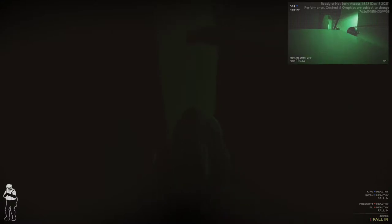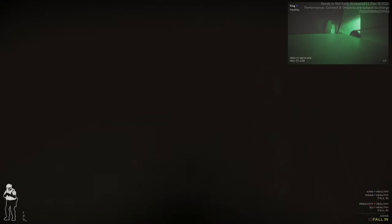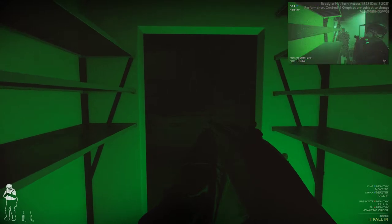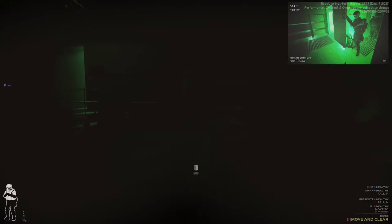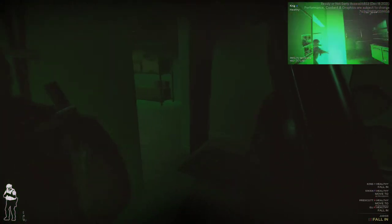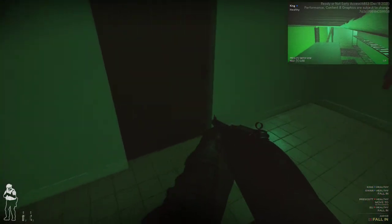Civilian cuffed and ready for trailers. Great work entry team, keep it up. We're going to drop a chemlight — deploy chemlight so we can see something in here. Drop another one in there — chemlight out. That area's clear. We're going to mirror this door.